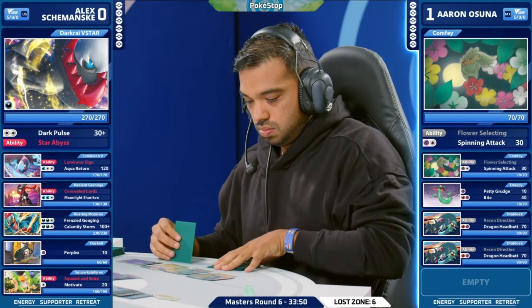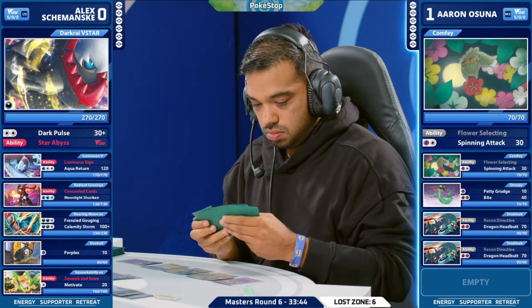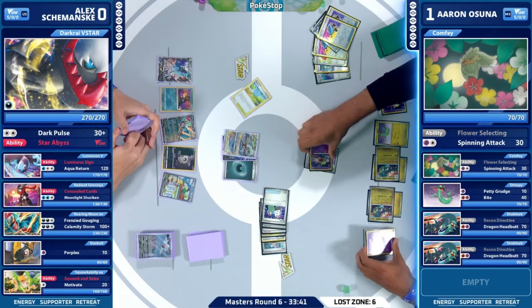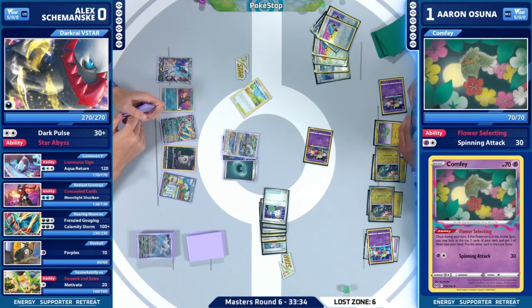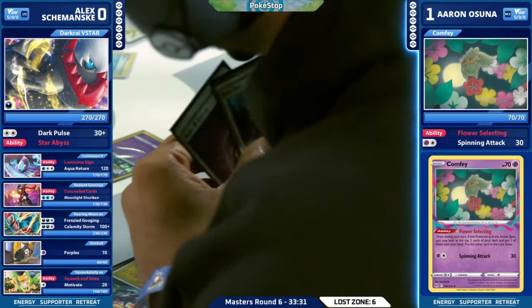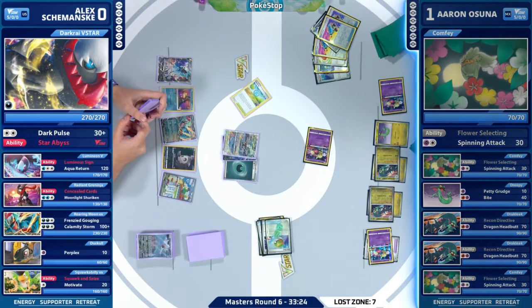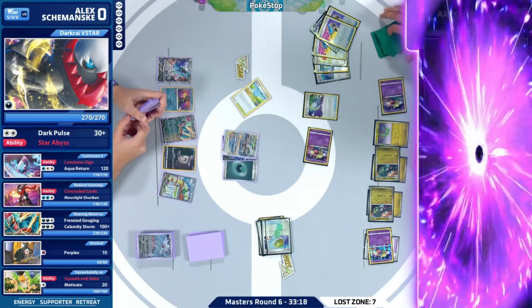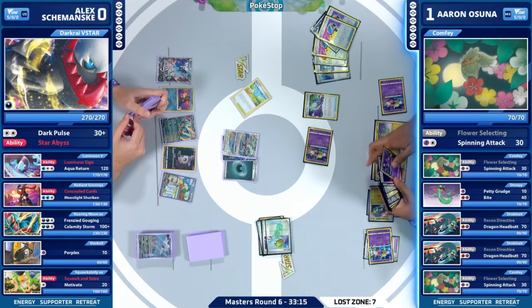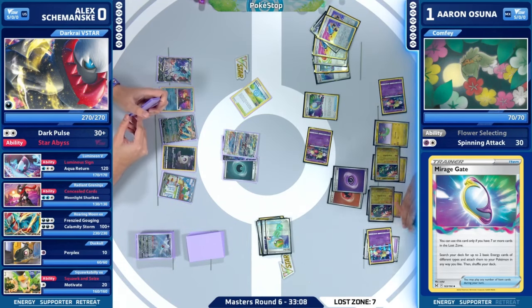Already four in the Lost Zone here. Both Drakloak hit the board — get to use that Recon Directive ability and we get to see a lot of cards. We have Flower Selecting where we see the top two, and Recon Directive where we also see the top two. You have to make sure you're conserving enough resources with your Flower Selectings, because sometimes you don't realize how much you're actually pitching away that you can't get back. There are specific numbers you need to hit: four for the Cramorant, seven for the Mirage Gate, ten for Sableye. Drawing cards is so fun in the Pokémon TCG.